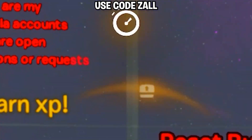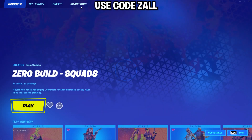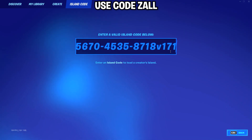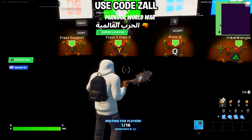Welcome back to my channel where I show you fast and easy XP methods. For this XP method, go to your game selection tab, then island code, and paste this code. You must put v171 or else this method will not work. This code is also pinned in the comments for easy access.